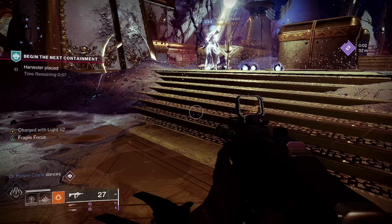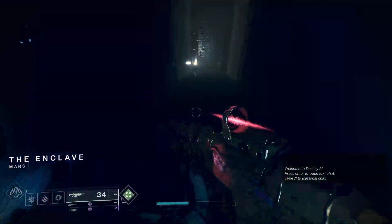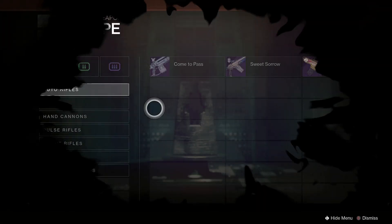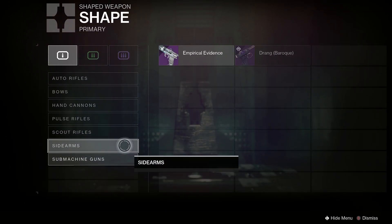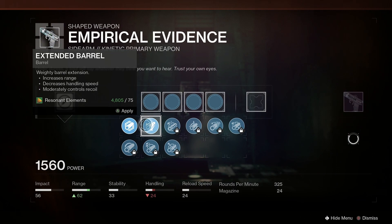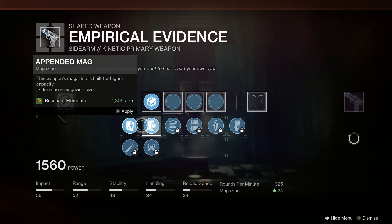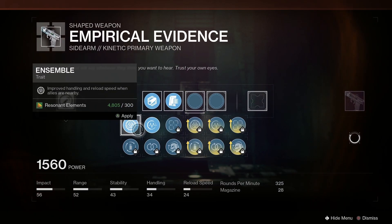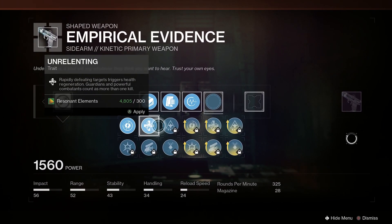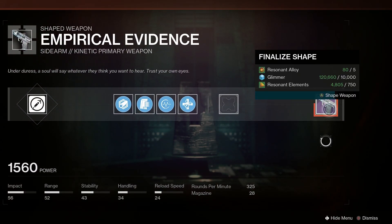When you are ready to craft, head over to Savathûn's Throne World, then do the Enclave — head down the stairs to the table. You can choose Shape to craft a new weapon, or Reshape to adjust a crafted weapon. Just like the Glaive tutorial, you can select a weapon you are able to craft, select your Intrinsic perk — it looks like only one can be selected on a newly crafted weapon. Here you can see how much resin alloy you will need. Once selected, the rest of your perks will open up. On a newly shaped weapon you won't have much to choose from, but when you are ready to reroll that weapon, I use Light.GG to find the perks I want. Once you have selected your perks, you can finalize the shape at the right-hand side of the screen.